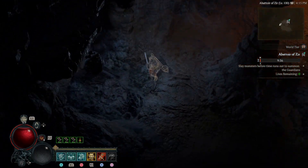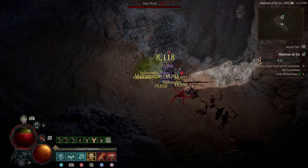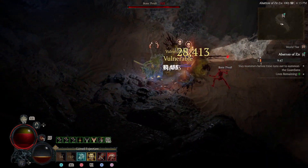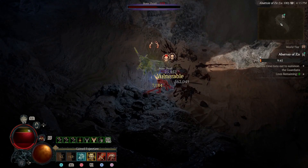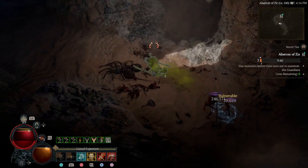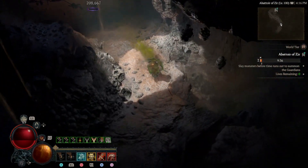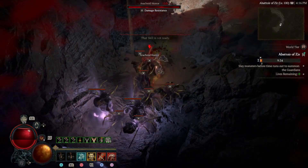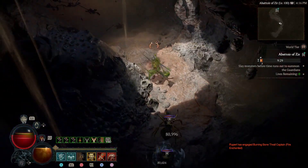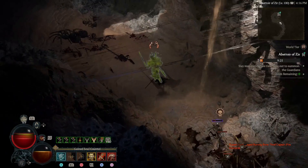Okay, so we have as much life as we possibly will have. Oh no, it's poison - that's gonna be terrible. We're probably not gonna clear this; it's gonna be impossible to clear with the damage over time. I mean, we'll still try, but poison is just absolutely terrible and it'll wreck you every time.